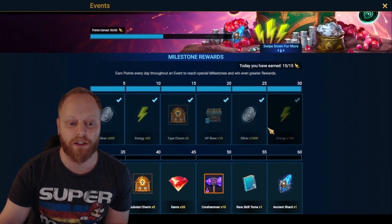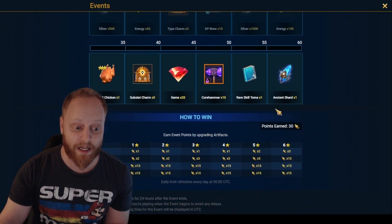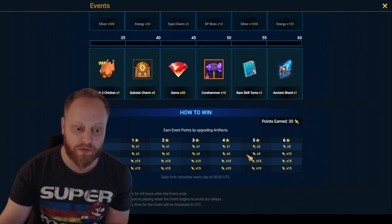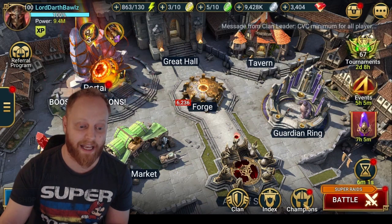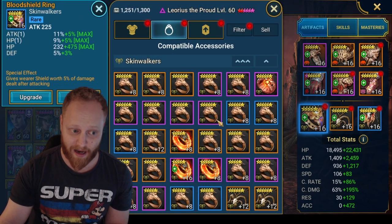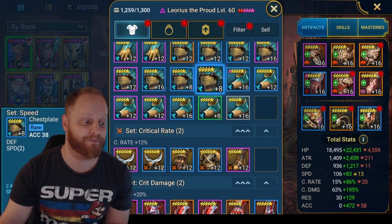What it is, is an incredibly low point threshold event — so it's incredibly inexpensive. You can only earn 15 points a day. That amounts to one five-star item leveled to level 12. So if you have level eight items hanging out in your inventory, all you have to do when a new day for this event goes live is come into your inventory and upgrade an item from level eight to level 12.